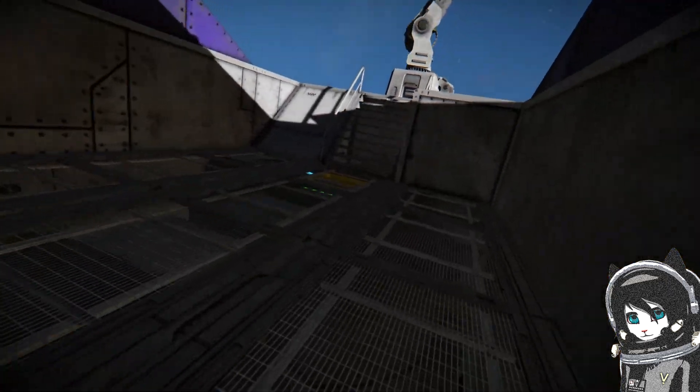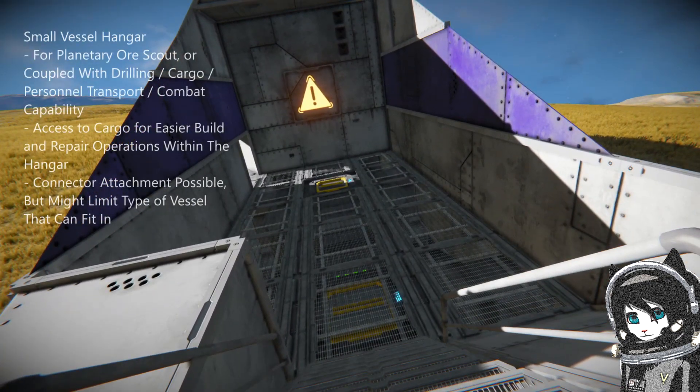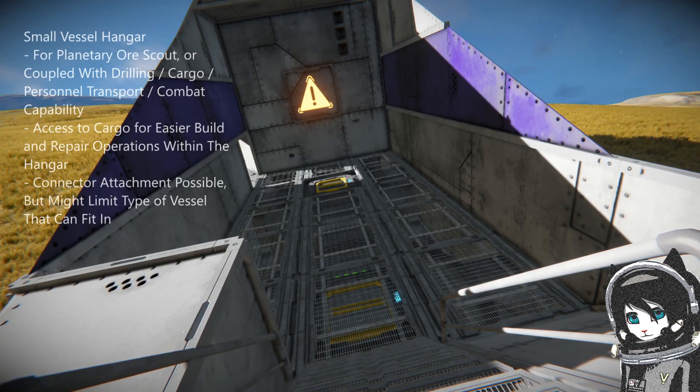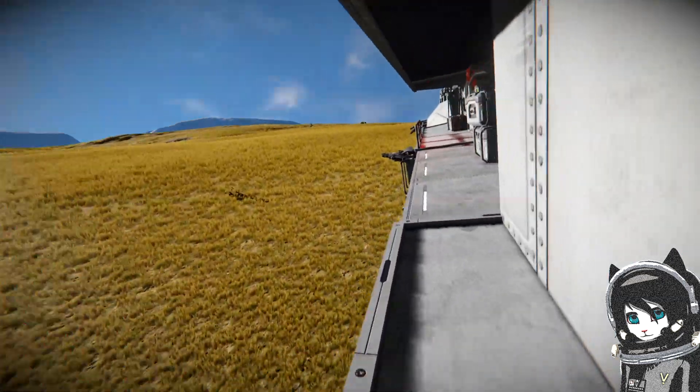This is the hangar. It's three by three by seven blocks in size, which is quite big for a small grid vessel. It also has cargo access to allow you or a faction mate to build here, or you can put a connector there to connect a vessel if that's your thing or play style — though that will limit the size and type of vessel you can put here. Now we're going to move to the interior.